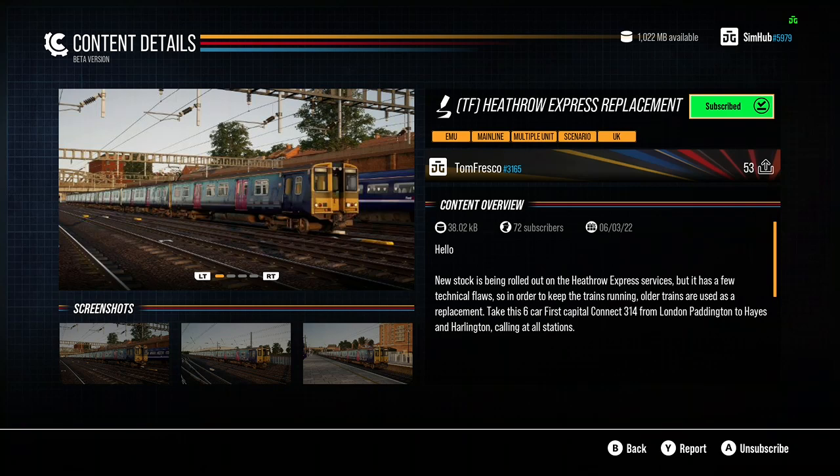But today guys, we're having a look at another Tom Fresco DLC - a scenario called the Heathrow Express Replacement with the Class 314. Yes, it's the 313 in the pictures but it's actually based on the 314 from the Cathcart Circle.